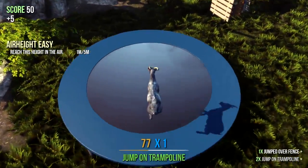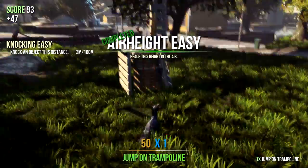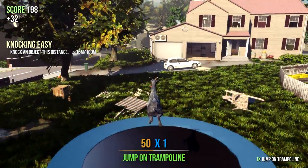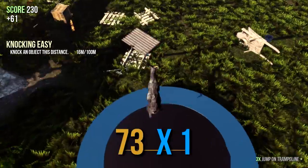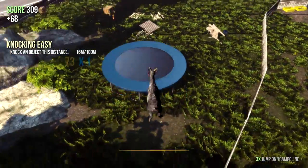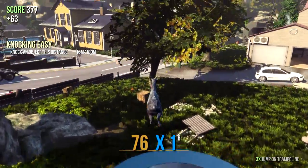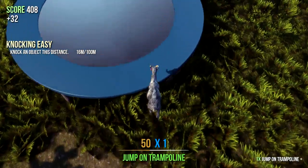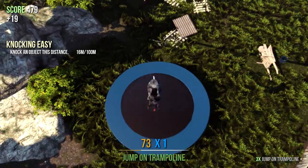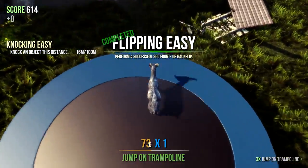We can use the trampoline for this — yes, nearly! Yes, holy crap! Oh yes, take that! Alright, trampoline action, let's see what we can do. Oh god — nearly, that was nearly a front flip. I knocked an obstacle some distance but I don't really care about that, I'm trying to make a freaking goat do a front flip.